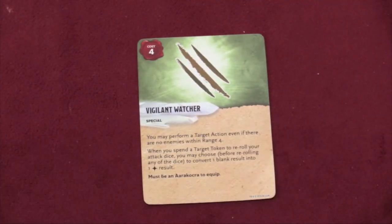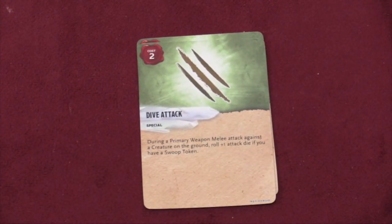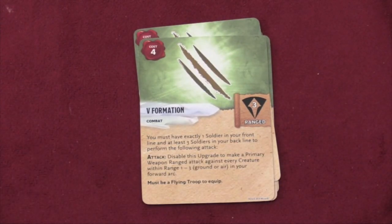Some of the cards that come in this pack: we have Vigilant Watcher, we have the Dive Attack. Dive Attack is a card I like quite a bit because it gives you a bonus if you're swooping, which is something I thought the game should have, and I can see Dive Attack being used a lot. Disperse lets you basically split and run when you're being attacked, giving you plus three defense dice. Or the V-Formation, where you have one in the front and three in the back — you can disable the upgrade to make an attack against every creature with the V-Formation.